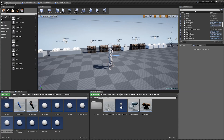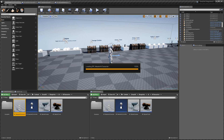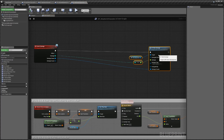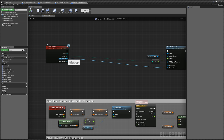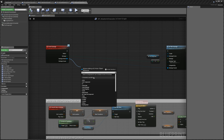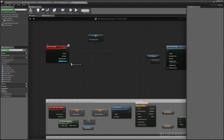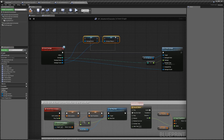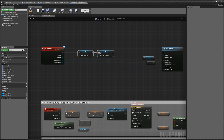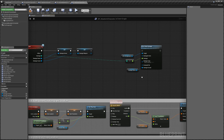Next, go to the Smart AI folder — Content, Smart AI, Blueprints, AI, AI Characters, then Master AI Character. We're going to do quite a bit here, so make as much space as possible. We'll drag out from damage owner, create a variable called 'damage owner', and another called 'damage weapon'. Set these straight away, then take the damage owner and connect it up to keep things tidy.